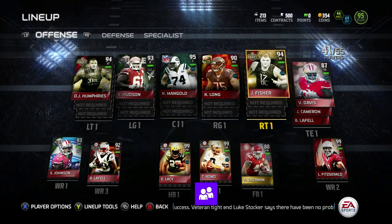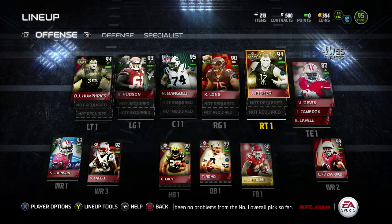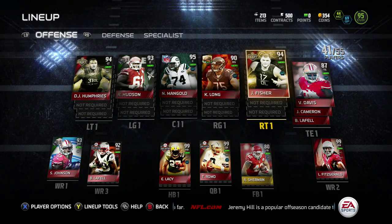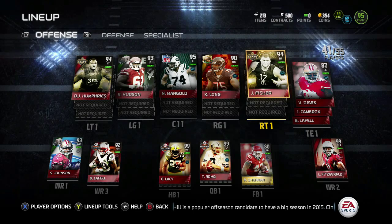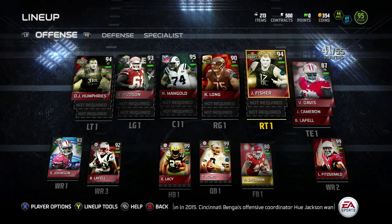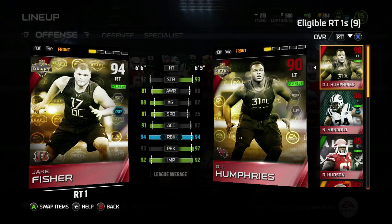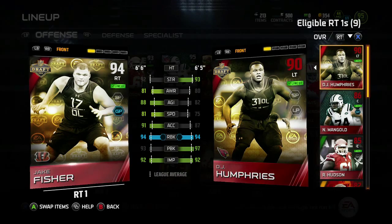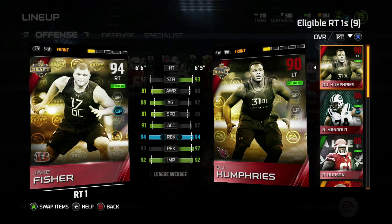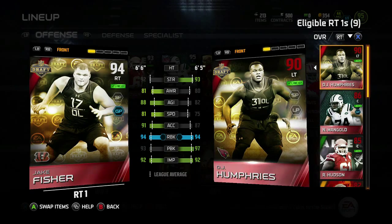This is a new card that just came out last week — Jake Fisher. They also had a new tight end, Max Williams, but nobody really cares too much about tight ends. They came out of the silver positional set for tight ends. Since there weren't really any tight ends in the NFL Draft, it was only Max Williams and two offensive linemen: Jake Fisher and left tackle Lyle Collins, the one that went to the Cowboys. They made a card for him too, but I didn't pick him up because I already had DJ Humphries.